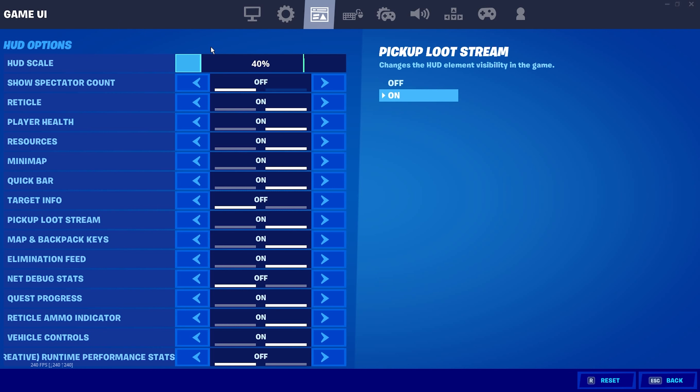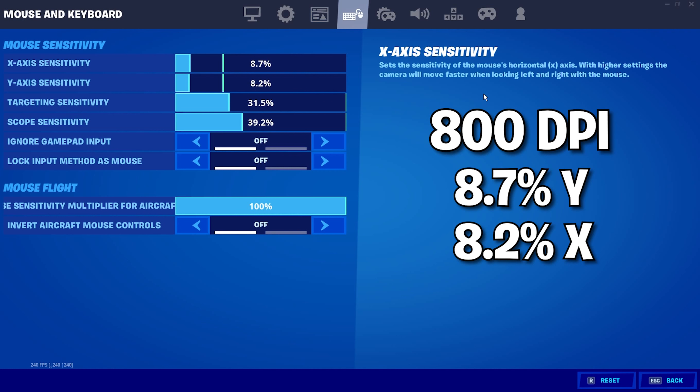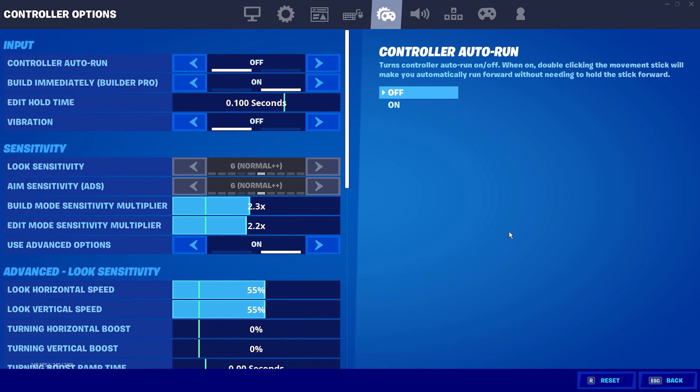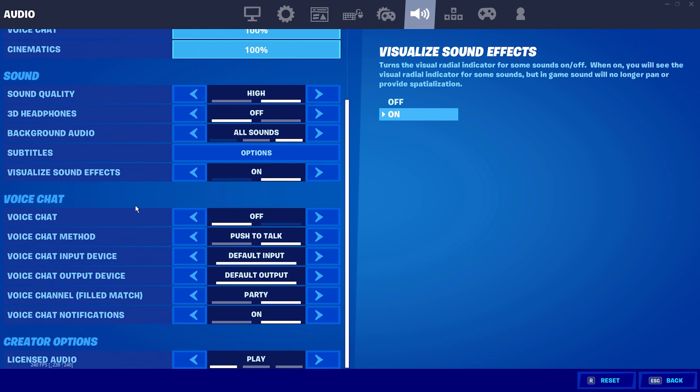HUD scale is set to 40%, very small. Show spectator count is off, reticle is on. My updated sensitivity: 8.7% on X and 8.2% on Y. Targeting sensitivity is 31.5 and scope sensitivity is 39.2. Ignore gamepad input is off and lock input as mouse is off — these two don't really matter since they're controller options.